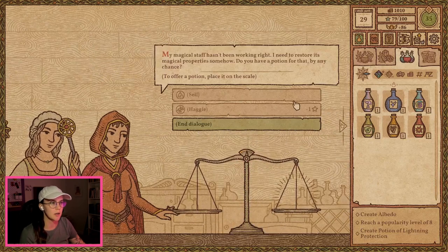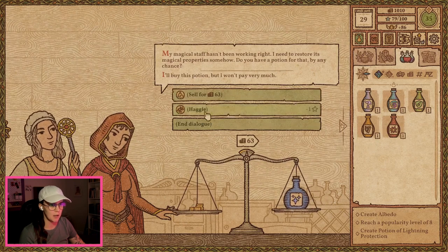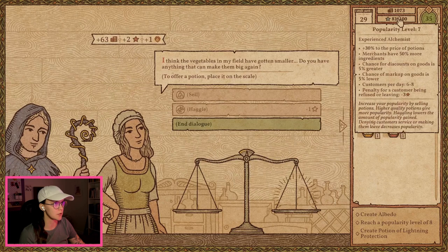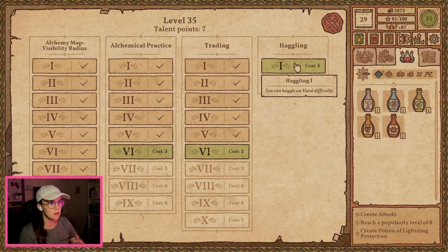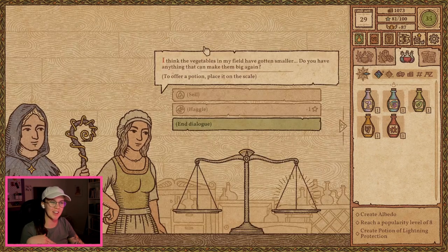My magical staff hasn't been working right. I need to restore its magical properties somehow. Do you want mana? Cool. I'm not going to haggle as much, because we're trying to get our popularity level up. Let's increase our haggling difficulty — yeah, absolutely — for after we get reputation level 8.